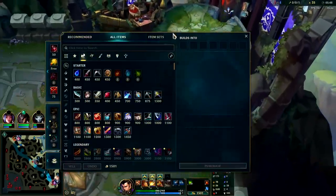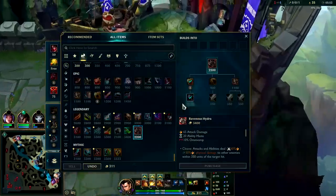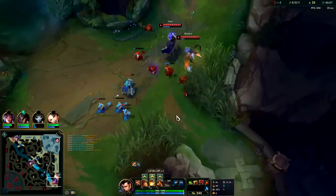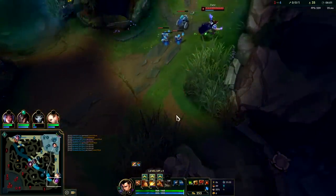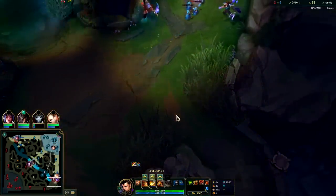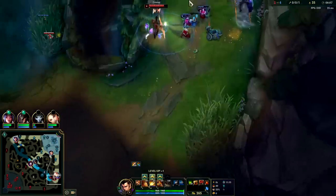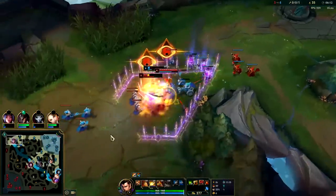First item back you're typically looking for as much of your Ravenous Hydra as you can get. I usually lean more into a Tiamat purchase. As weird as it sounds, Tiamat is kind of more useful than having a Vampiric Scepter even though Vampiric is cheaper — because you don't really need the self-healing on Xin. I didn't have any items there and I could still heal off of the monsters pretty efficiently.